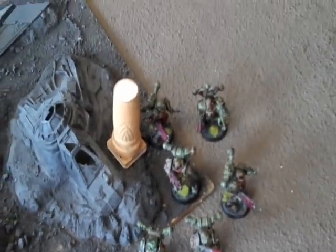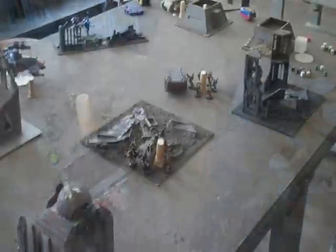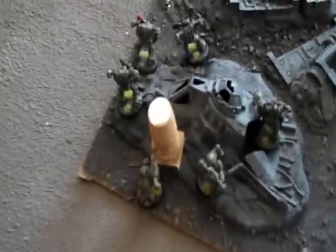Tau Turn 4: the squad with two battlesuits advanced and blew three plague marines away. The hammerhead with the ion cannon blew apart the rhino, leaving a smoking wreck — not exactly what was wanted. The fire warriors, commander and his suits, and the hammerhead combined to wipe away another three plague marines. At the start of turn four, Chaos marines hold three objectives. Plague Turn 4: the remaining units moved into cover for protection, the obliterators shot at the command squad and took out one bodyguard.